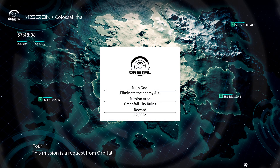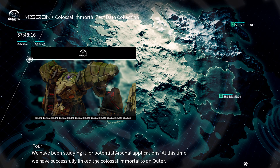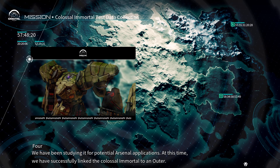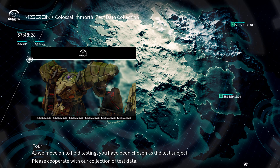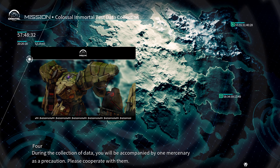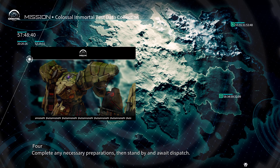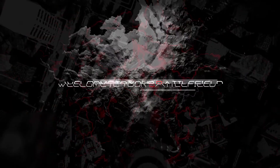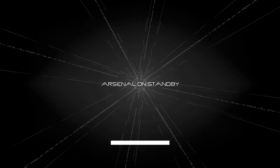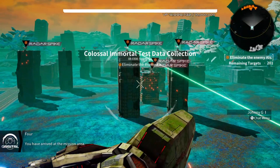The mission is 'Colossal Immortal Test Data Collection.' The objective is to assist with a link test between Outers and Colossal Immortals and gather test data — eliminate all enemies while linked to a Colossal Immortal. Orbital has collected the remains of a Colossal Immortal defeated by Bullet Works in Sky Union's territory, and has successfully linked it to an Outer. We are the test subject. Wait — are we actually inside the Immortal? Let's see! Oh, we're in it!